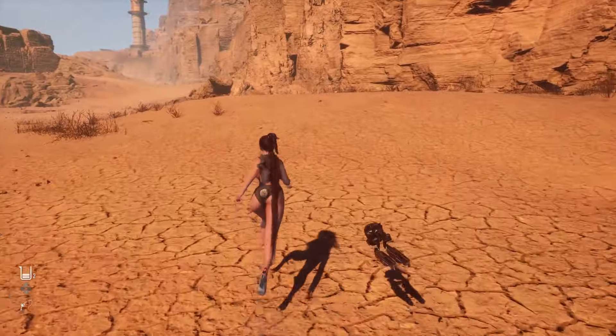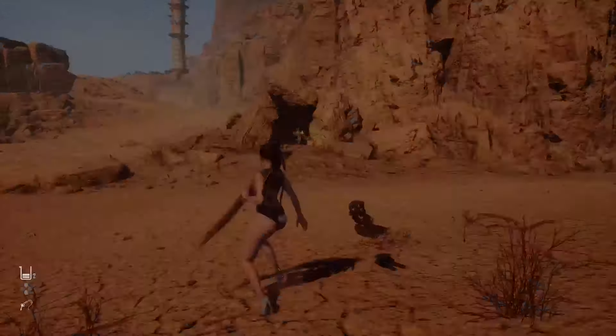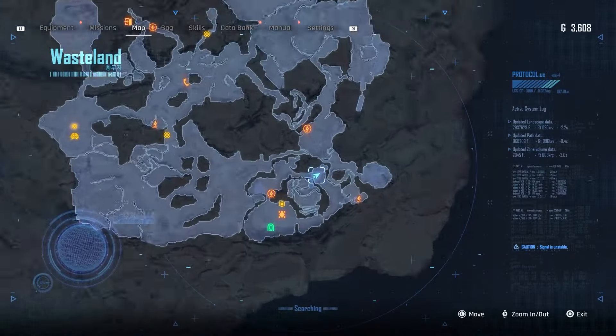Now head to the Wasteland where you can find two shrines hidden between some rocks. The first one is at this location, and the second one is at this location.